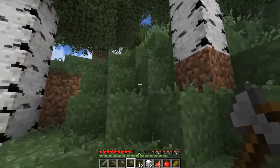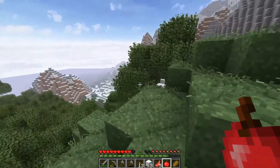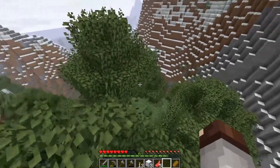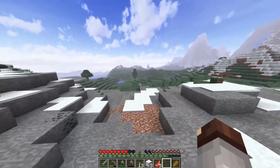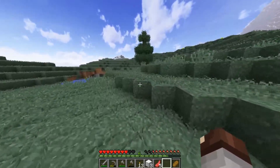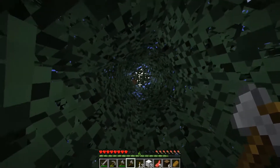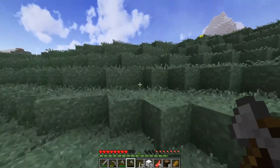My redstone skills are not really up to par, but that auto chicken cooker is something even I can understand, which means literally anybody can make it - you just need a little bit of redstone. I was really hoping there'd be spruce trees near the snow over here but it doesn't look like it - we might have to figure out how to climb this mountain. Ah, there is a spruce tree over here! We don't need a whole lot so we should be fine. I'll kill these leaves and grab the saplings too.